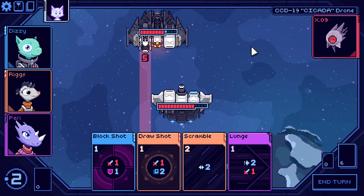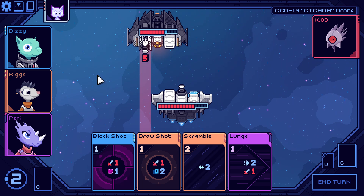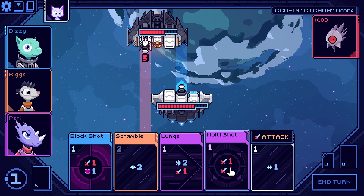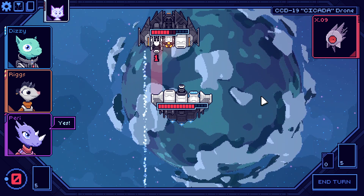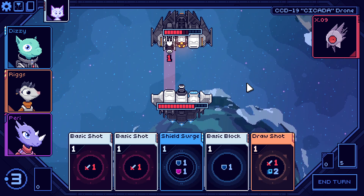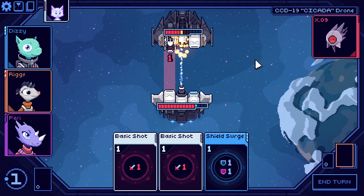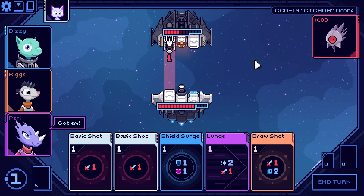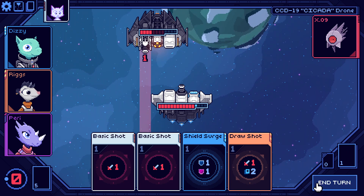Alright, I think we're just into it now. I don't want lunge — let's go with draw and multi-shot. End turn. So far so good. Now we can go basic block, attack and draw. Bang — that seems good to me. End turn.